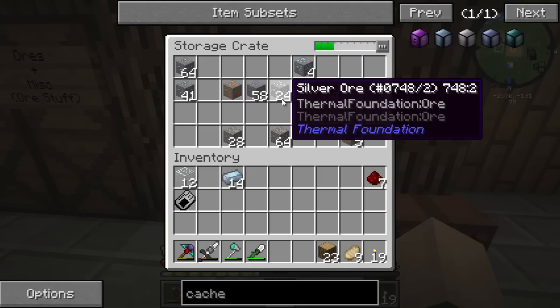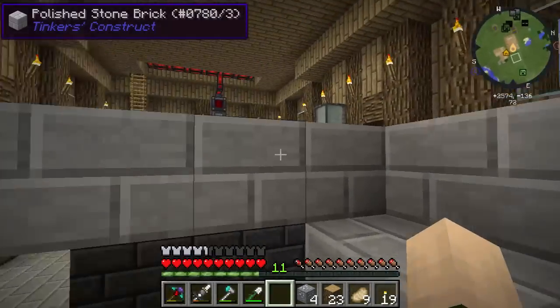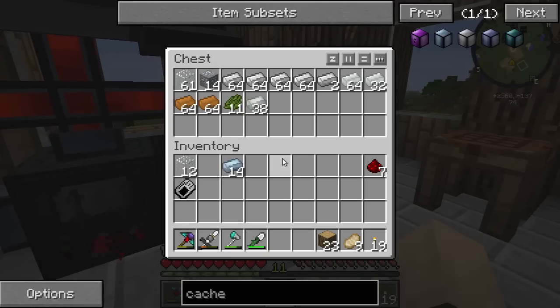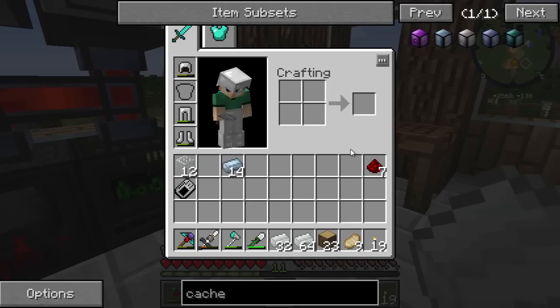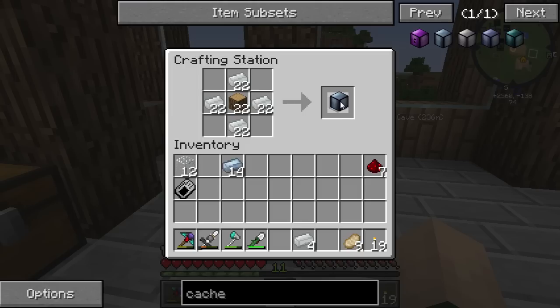Let's see, do I have more tin that could be smelted up? Yes, okay. We can do a lot of things with these caches, and I really want to just display our ore options because they're very cool. There's some invar, and we need this tin. So we're going to go like that. This should be fine.